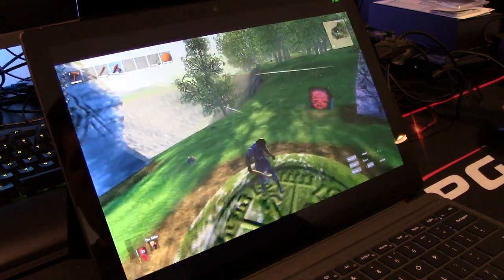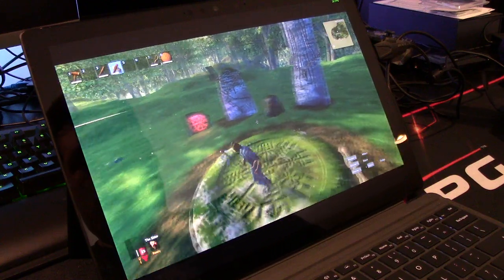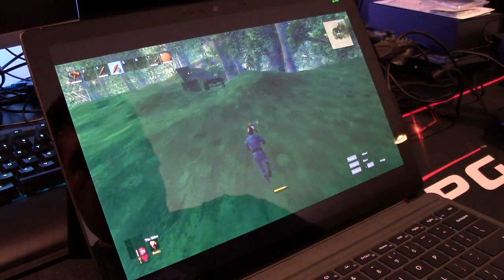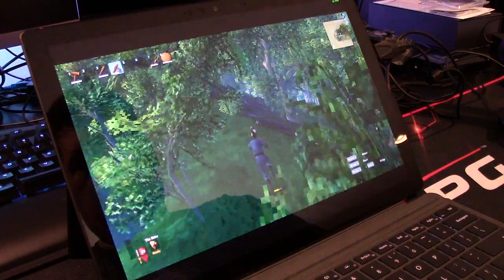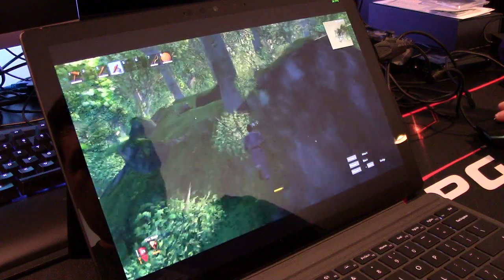Here I am standing at the stones where you teleport into the game, and I'm getting 28 to 30 FPS. Let's go run into the woods and see what happens. 28, 28, 30, 28 — this is pretty playable. Once we start getting into the vegetation it slowed down to 23, 27.